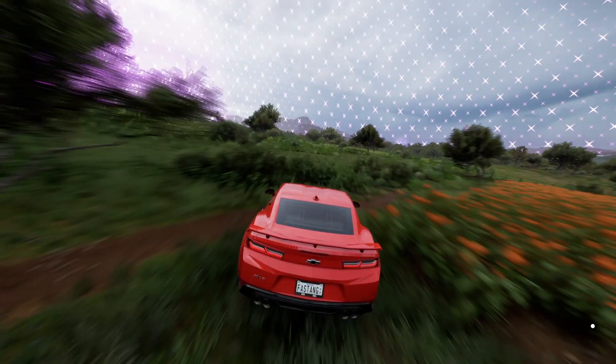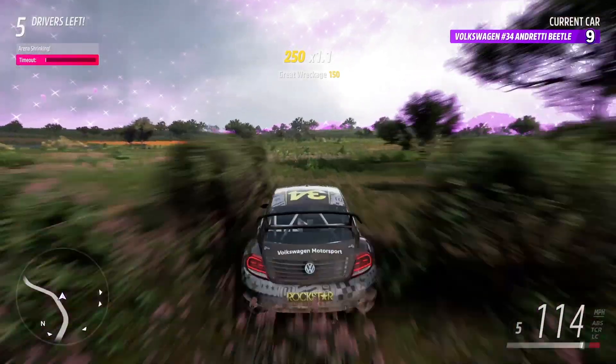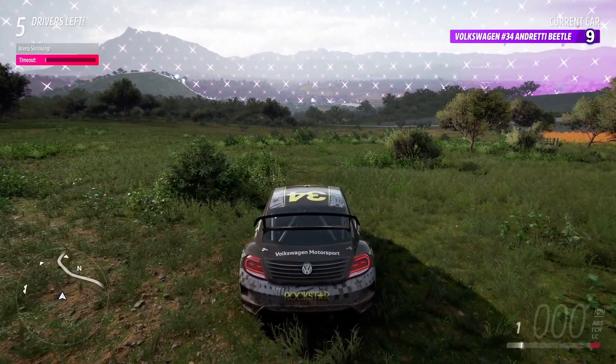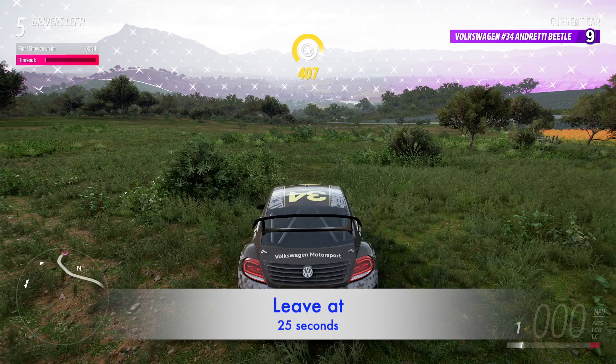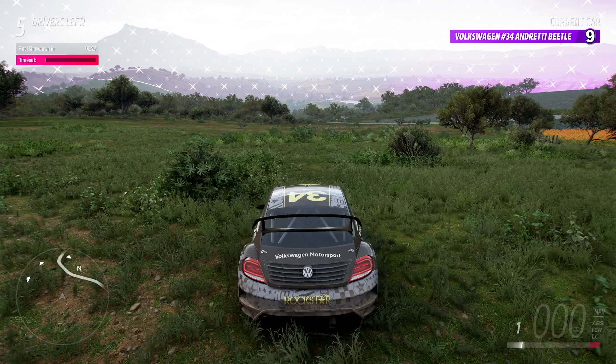I thought about taking the Nissan GT-R — it has near level 10 speeds — but I decided to take the Andretti Beetle. It actually handles really well off-road and accelerates quickly, so I'm going to give this a shot. Getting into position for the final showdown: as I do with most final arenas, I like to have a little distance when exiting and gain some speed. This is arena 10; the range of time to leave is 21 to 24 seconds, and I'll add one second to the maximum in this Volkswagen Andretti Beetle and leave at 25 seconds.